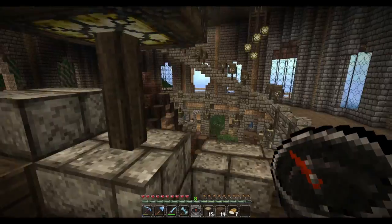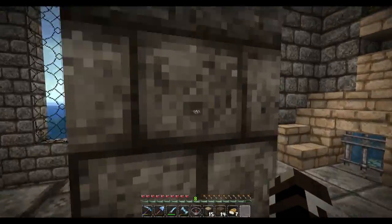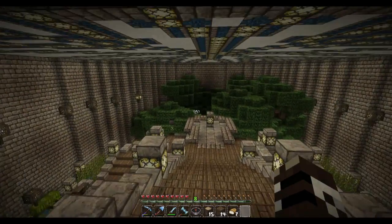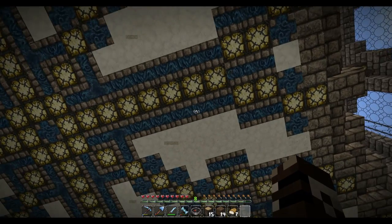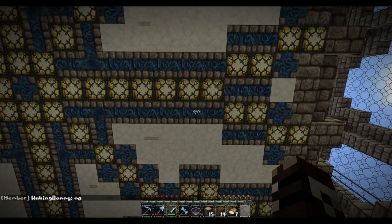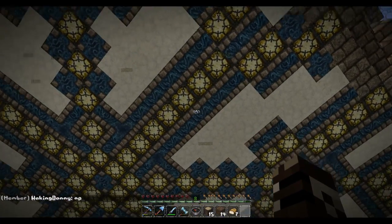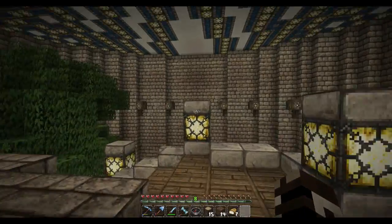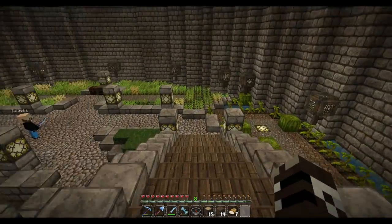Down here is basically where all the farms are. I did the ceiling myself — that's new with 1.5. The Conquest lapis blocks are bordered with stone brick, which is new. This is the farm area; I know it doesn't quite look like much right now. Just keep on going down the stairs as they twist around — everything is divided in quarters.